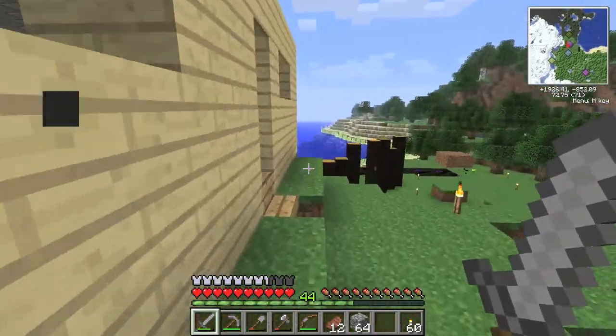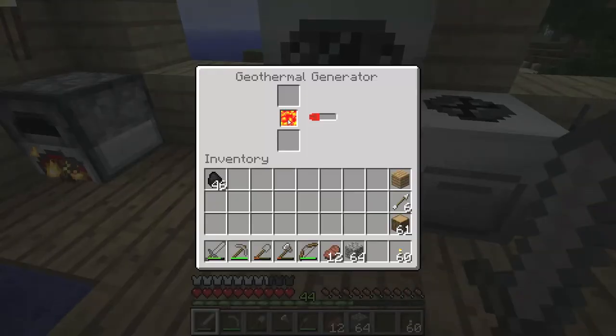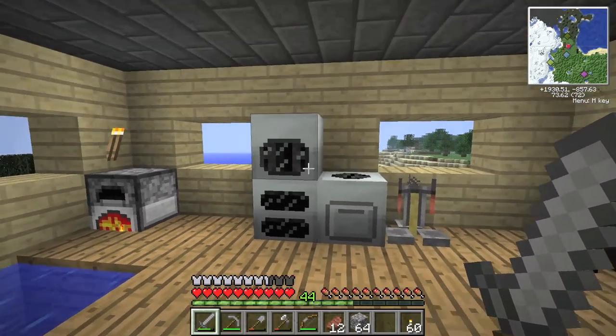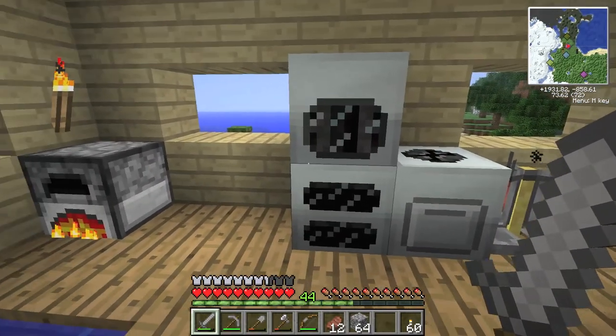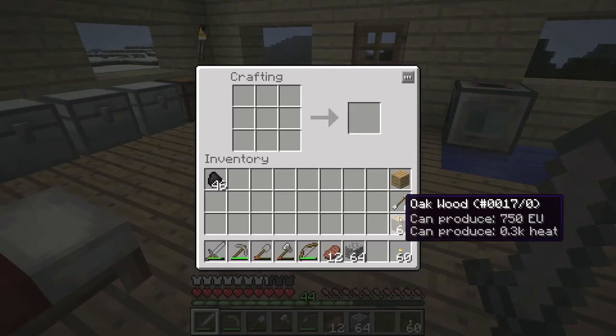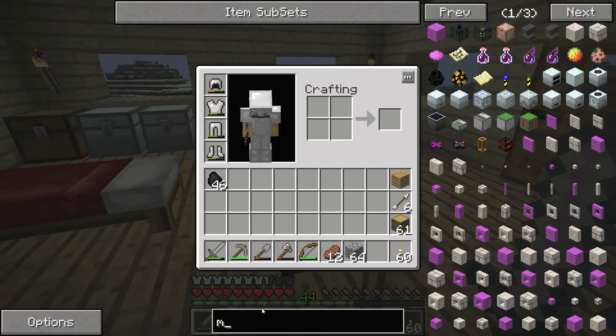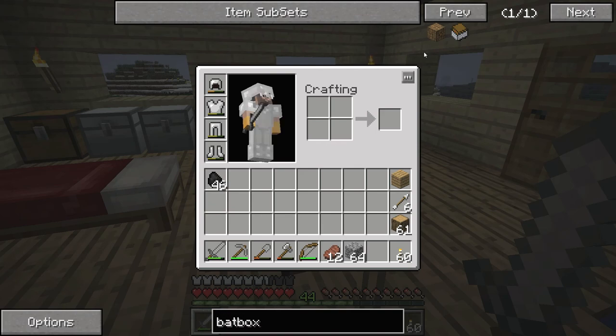I went back and forth from the nether a whole lot and hauled in a bunch of lava to power this thing up. Turns out that does show lava — it's just that it takes like three buckets of lava before you start seeing any. One of the things we need to do is get some power storage in here.